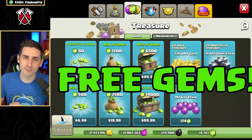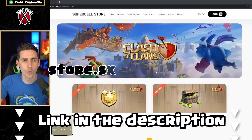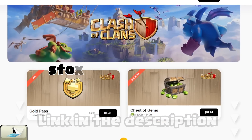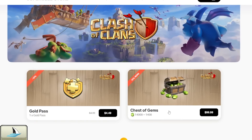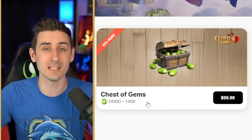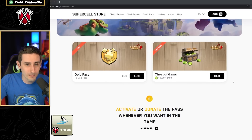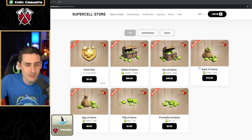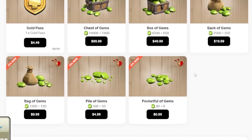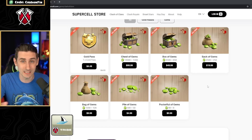But you're missing out on free gems! If we go over to store.supercell.com, this is where you can get a chest of gems — 14,000 for $99.99 — but also get 1,400 free gems just by making the purchase online and not in-game. And then you can get 10% off your Gold Pass. Or if you don't want the $100 pack, you can get the box, stack, bag, pile, or pocket full of gems, and you still get a bonus — so it's actually better to buy it here.